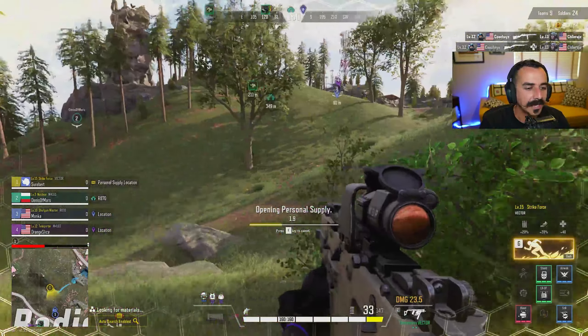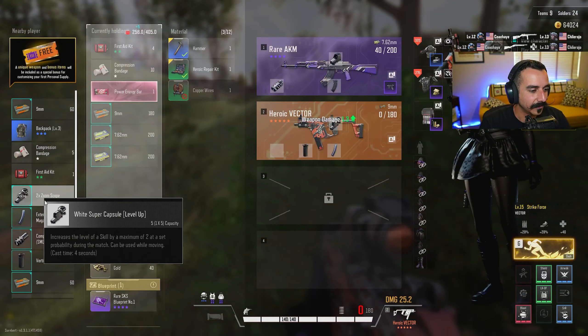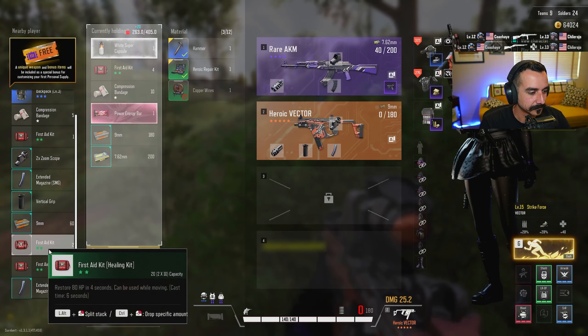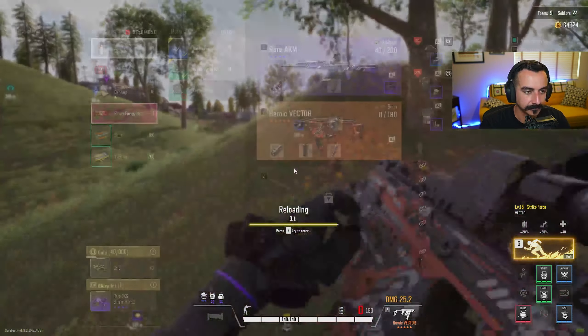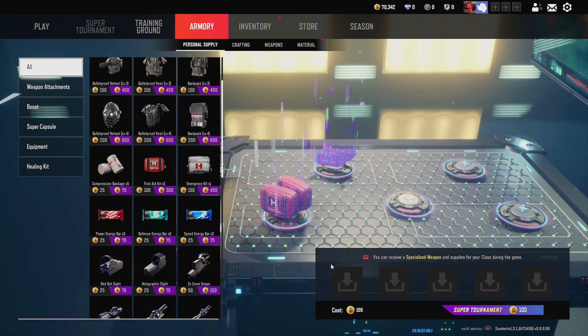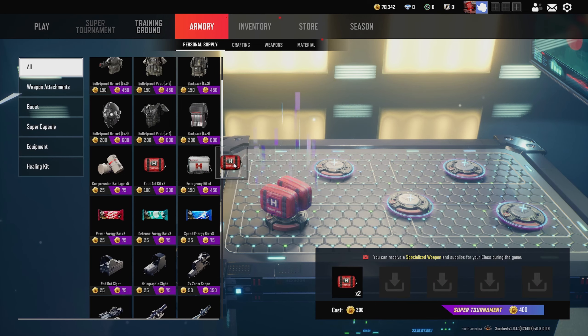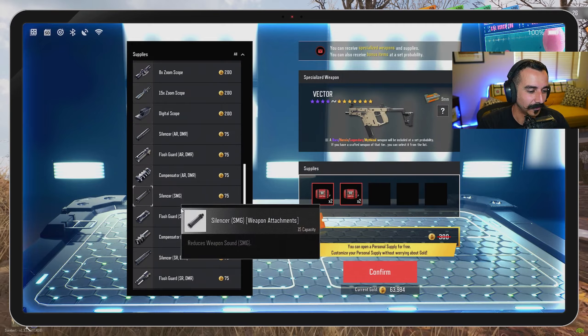And lastly, tip number eight is more of a suggestion — it wasn't until a few days ago that I was told by a friend that you can preload your personal supply crate for every game by accessing it in the lobby. This saves you the hassle of having to preload your personal supply every game. Instead, you can load it up one time in the main menu and not have to worry about it unless you want to bring something specific to your class, like an extended SMG mag for Strikeforce or a silencer for Marine.